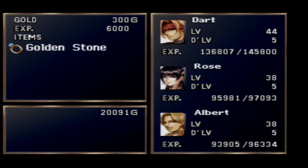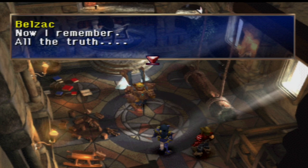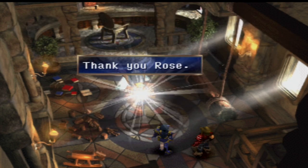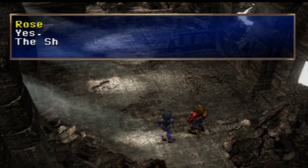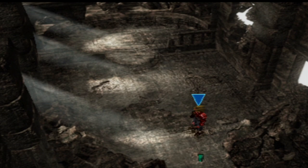I guess he has a little bit less than 18,000 health. We get 300 gold, 6,000 experience, and the Golden Stone, which reduces Earth Element damage by half. Rose levels up to 39. In the post-battle dialogue, Belzac says he now remembers all the truth, and that death is not as sad as he imagined — he gets to be reunited with Shirley, surely that can't be a bad thing. We only have one more Dragoon Spirit to rescue from their eternal unrest.